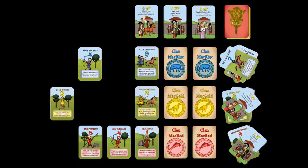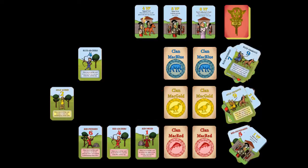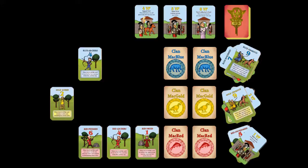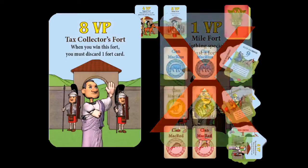In the fourth round, blue and yellow both reveal Chariots cards with a value of nine. The text effect of the Chariots card dictates that if two or more players reveal Chariots on the same round, all the Chariot cards revealed that round must be discarded before battle strength totals are tallied. So blue and yellow both discard their Chariots. The red player now has the highest total with 11. Red revealed a Druid card with a value of one. When a player wins the fort on the round the Druid card is revealed, the Druid card allows the player to win any fort in the row instead of the leftmost fort. Red chooses to win the Tax Collector's fort worth eight victory points. The Tax Collector's fort text effect requires the winning player to discard one fort card, so red discards the one victory point Mile fort she won in the first round and keeps the eight victory point Tax Collector's fort.